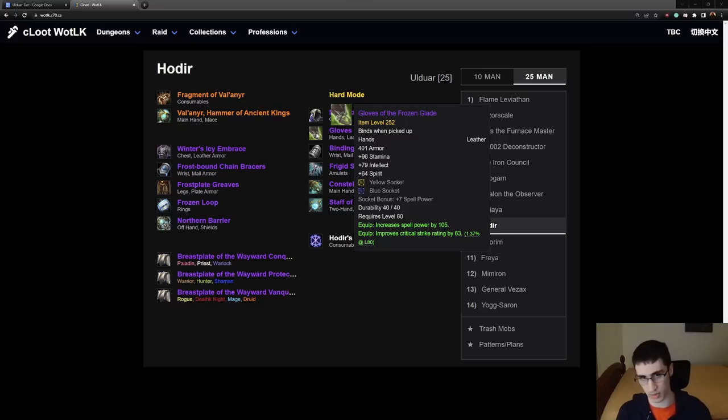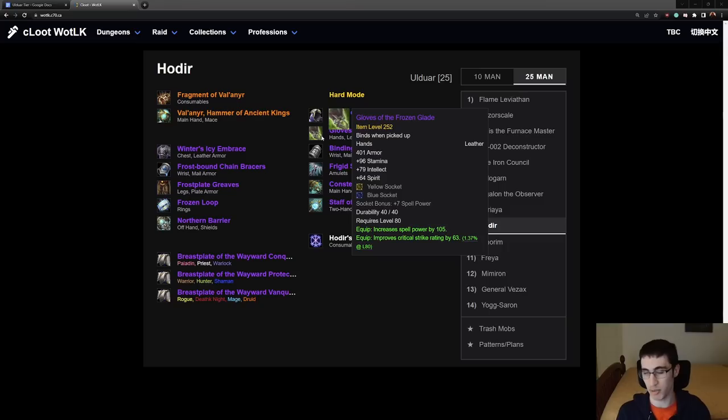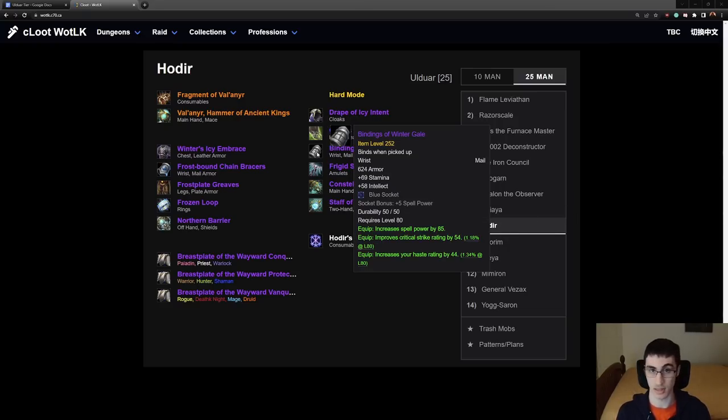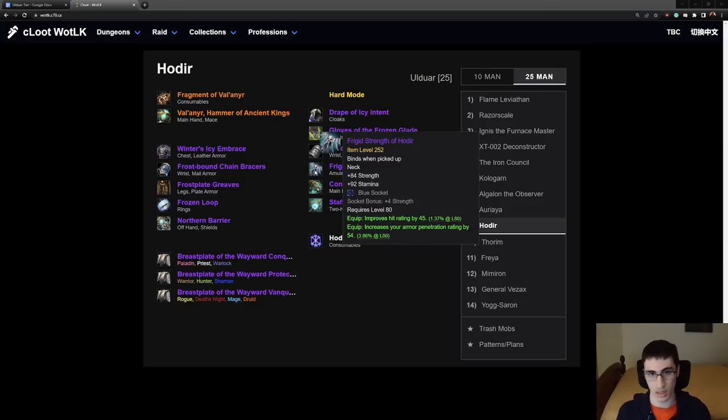These are the 252 leather gloves for Boomkin — they're not exceptional. Give them to a Boomkin, though they might not want them. Bindings of Winter Gale are a caster wrist — very good for Elemental, but also best in slot for Enhancement. Enhancement does have more options though, so Elemental first then Enhancement. Next, the neck — Frigid Strength of Hodir — a very good item. Not best in slot for Unholy, but BIS for Frost DK, Arms, and Fury, and sometimes BIS for Ret depending on the rest of their set and hit needs. Give this to Frost DK first — slightly better for them than Arms or Fury. Ret last, as they have a good 10-man neck especially if they don't need hit.